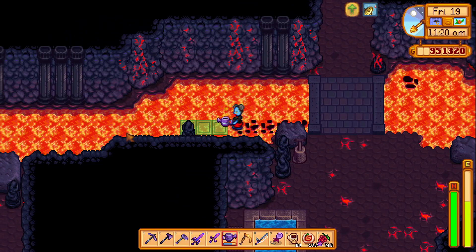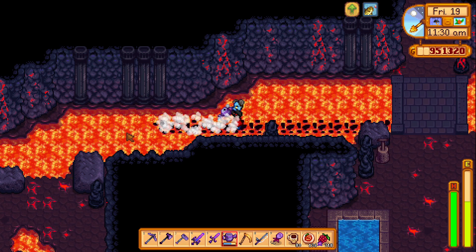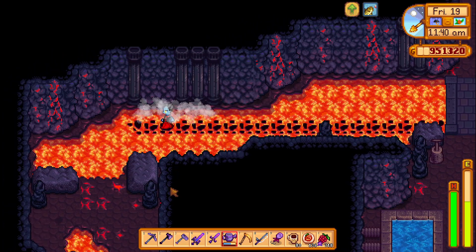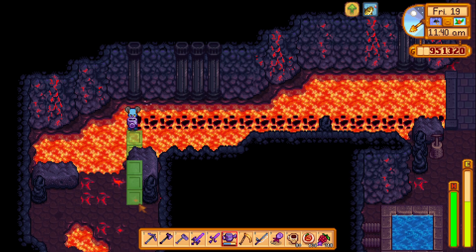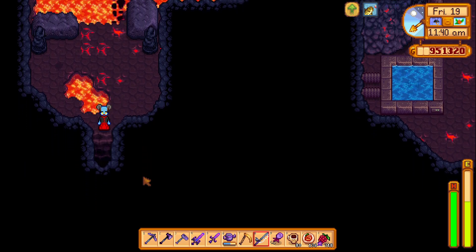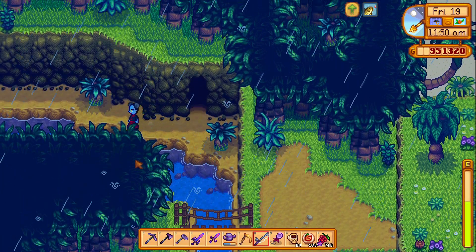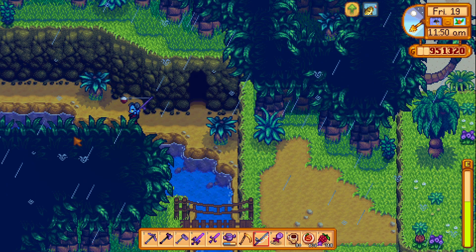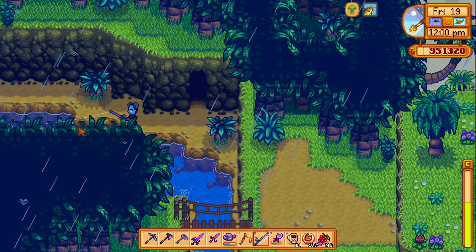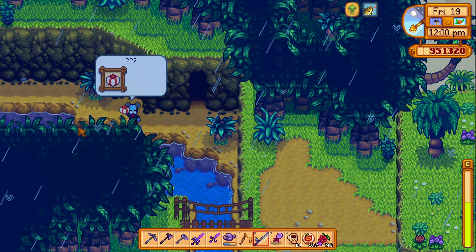If you want a squirrel figurine, you need to go inside the volcano and make a path through the river of lava to the west. Once you arrive at the west side of the volcano, you will find an exit. Going through this exit will put you in an area where you need to fish from the water to get the squirrel figurine. As you see in the video, I fish only once and that's when I get the squirrel figurine.